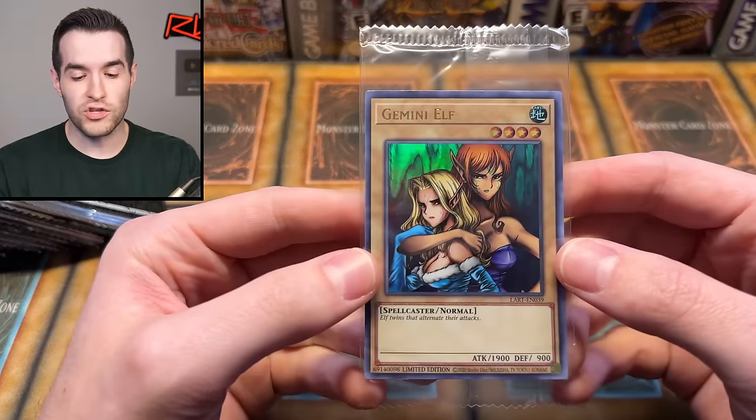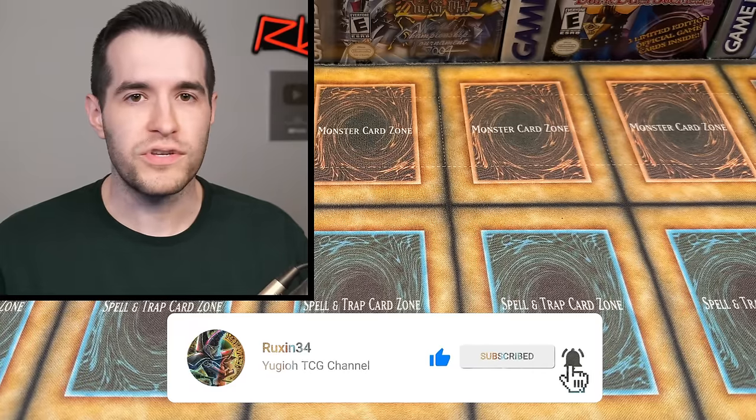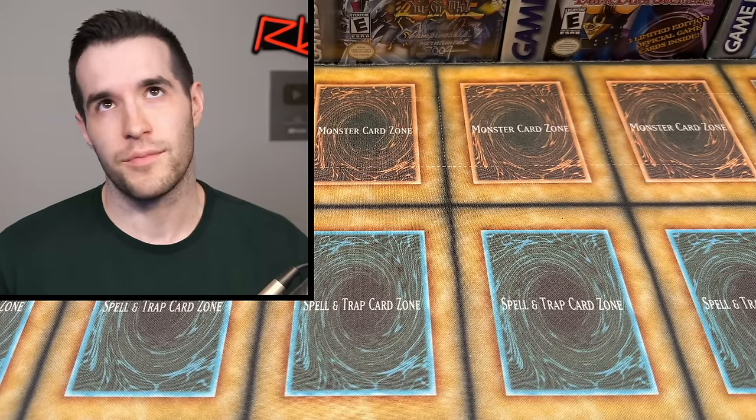What's up guys, we're back with another tournament pack opening where we have a wide variety all the way back to the original tournament pack up to one of the most recent OTS packs. Before we get into it, we have a giveaway. I'll be giving away this Lost Art Gemini Elf. All you have to do is like the video, be subscribed with notifications, and let me know down below what's your favorite OTS, tournament pack, champion, turbo, or astral pack ever made — and what do you want to see pulled today?